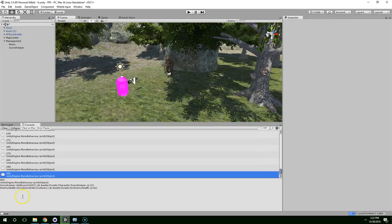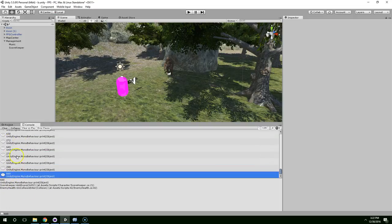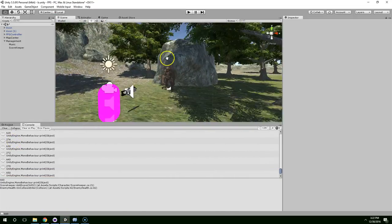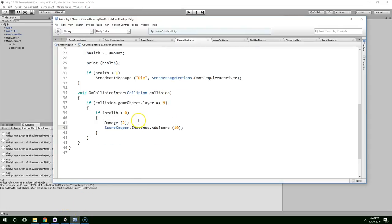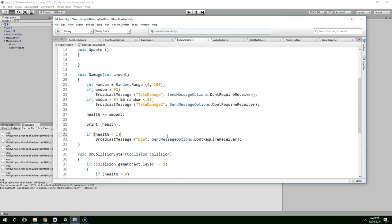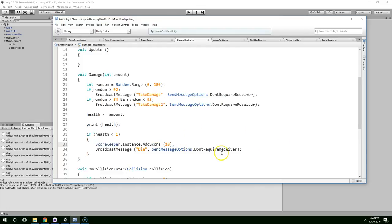So now when we shoot the enemy, we should see the new score popping up below. It looks good — you can see the player score is just climbing. The random 272 is health because the enemy took damage, but the higher numbers are the score rising. Now we have a class keeping track of the score. Let's also add to the score when a monster gets killed — ScoreKeeper.instance.AddScore, let's add a thousand. It's quite a feat to kill one of these monsters.